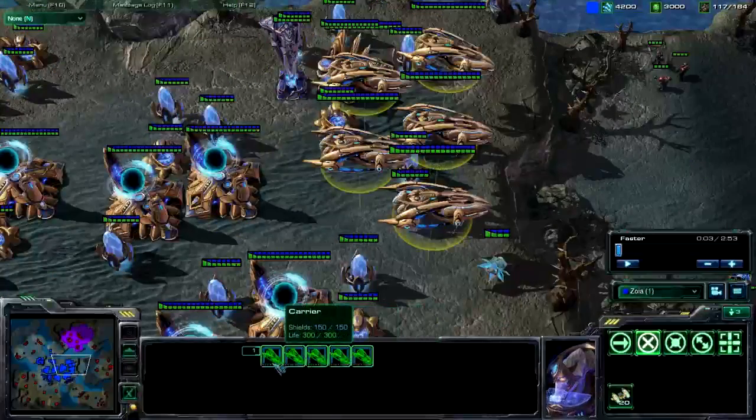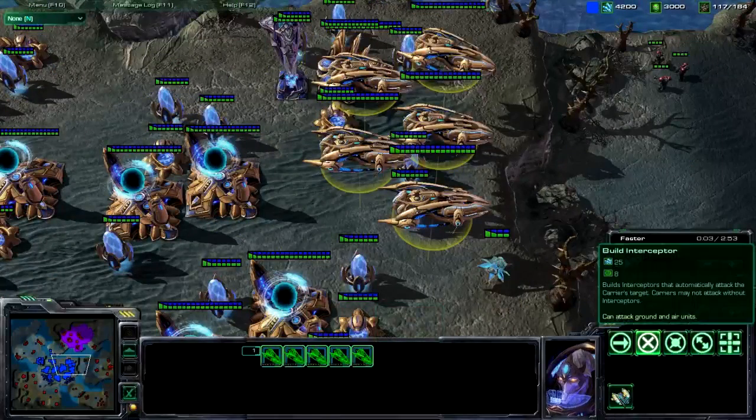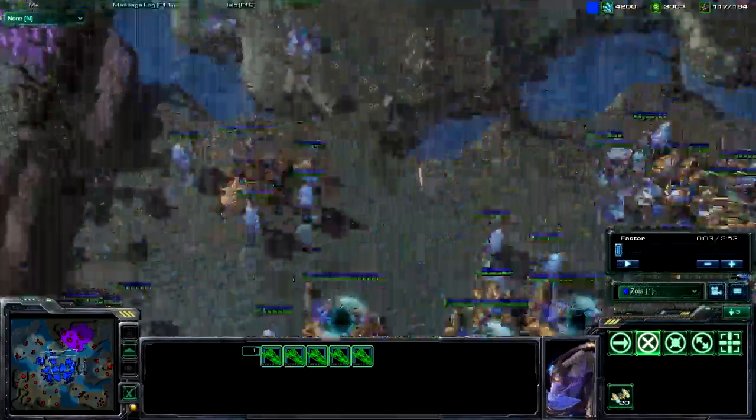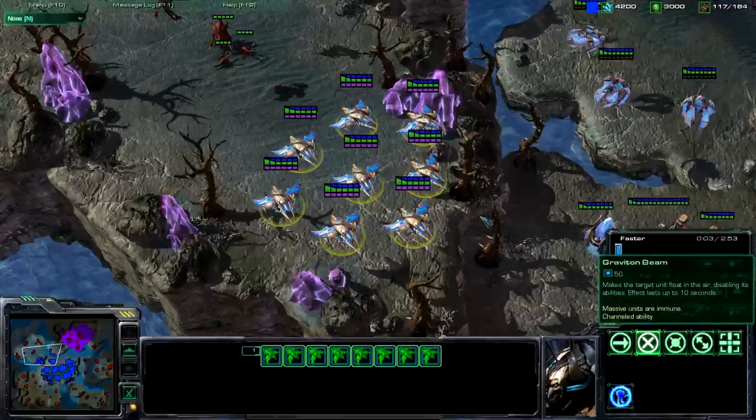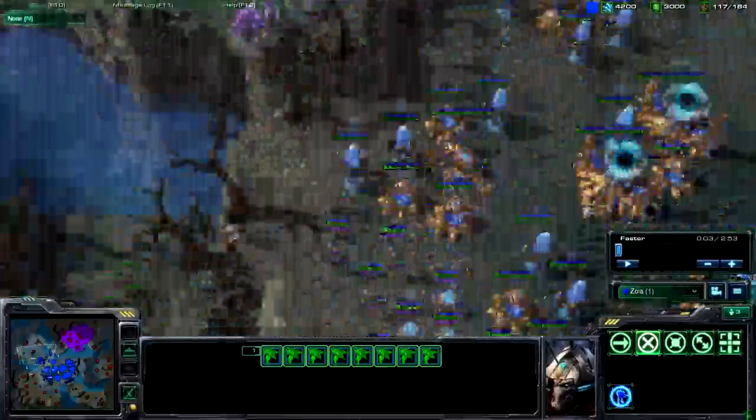For your carriers, they have very few interceptors in them right now, so you're going to want to build more. Just press I to build more interceptors. For your phoenix, your graviton beam is going to be G — you need that to pick up the ground units.